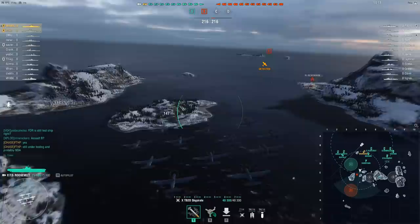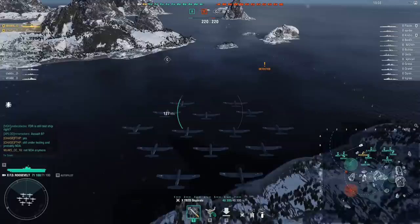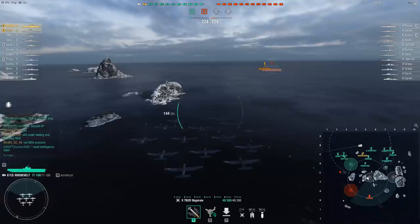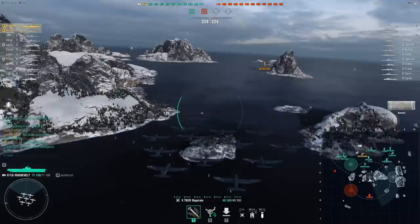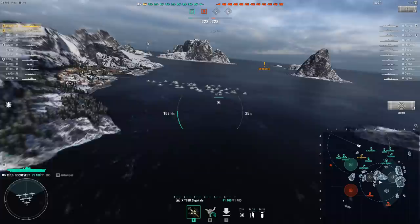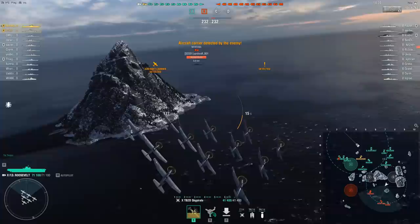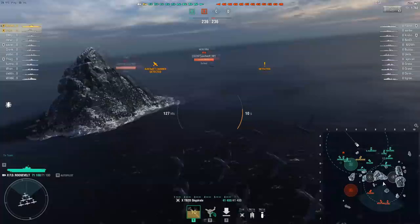Hello everybody and welcome back. Today we are taking a look at Franklin D. Roosevelt, the Tier 10 American Carrier, available soon for 33,000 steel. One thing to note: when I collected this footage, I actually had zero upgrade modules. The ship may have been removed and put back, which removed all my modules — so this is basically a no-module ship. With modules, she will be a little bit better across many factors.